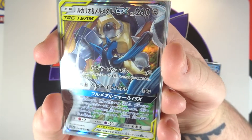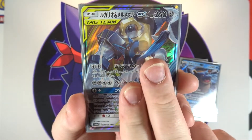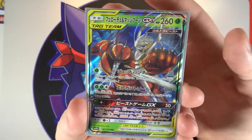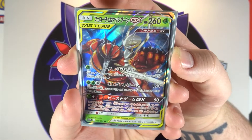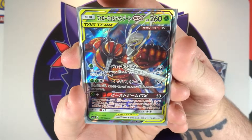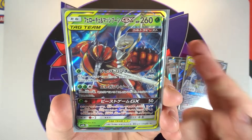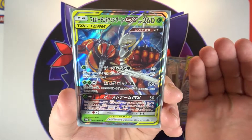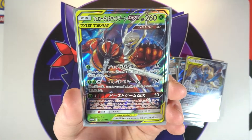Very happy to pull the Lucario and Melmetal tag team — such a good looking card. I did also pull Celesteela. The next tag team is my favorite in this set: Buzzwhole and Pheromosa. There's just something about this card that looks so cool — it honestly looks like it should be the alternate art. For a second when I pulled it I actually thought it was and got a little excited. Hopefully in the second box we can get the alternate art, which is quite expensive. If not, I'd at least like to get the gold stadium card or Blue Search.